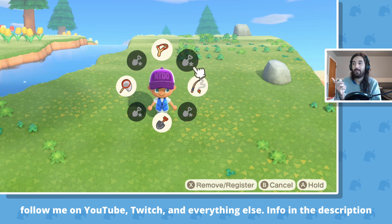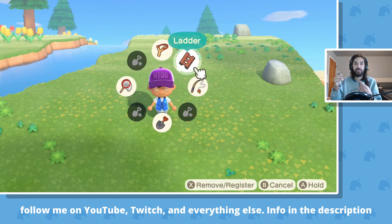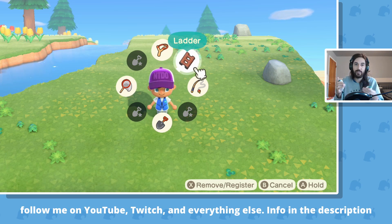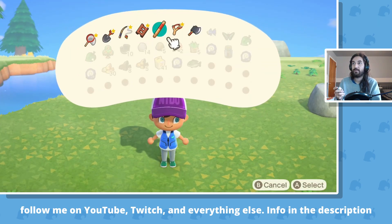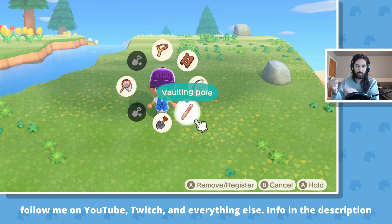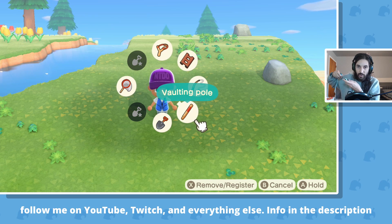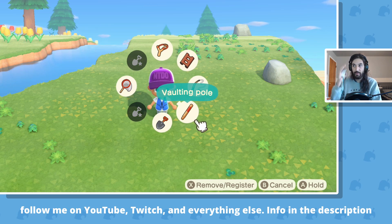I'll do the top right for my ladder because you use the ladder to go up, to climb. And then I'll do bottom right for my pole vault because, similar to the shovel, you use it to stick it into the ground. I put it on the same side as the ladder, so I know my ladder and my pole vault are on the same side — for me that's the right side.